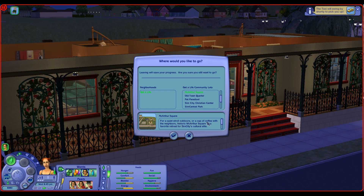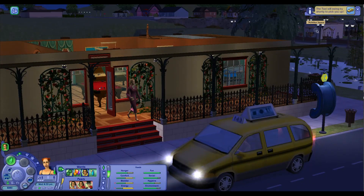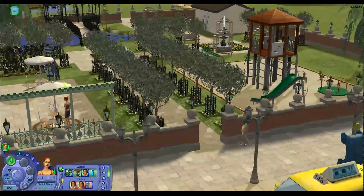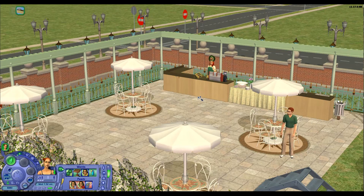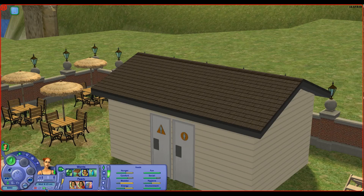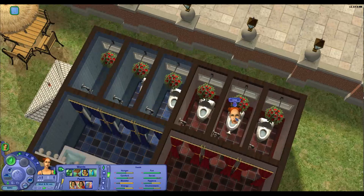Next on the list is MacArthur Square, for a quiet stroll outdoors or a cup of coffee with the neighbors. Historic MacArthur Square is a favorite retreat for Sim City's cultural elite, located at 73 Elm Street — and we can actually see it from here, it's right over here. MacArthur Square is a park but it's a very, very stylish park. There are two parks in this project. Enjoy a little sit — why don't you have a coffee? The only building here is actually the restroom, so let's go ahead and make use of it because we need to.